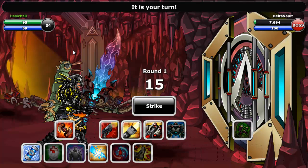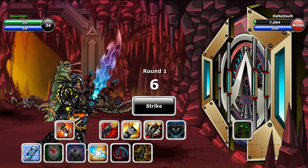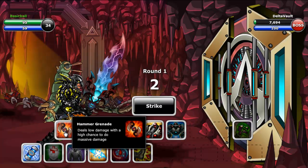This is the hammer grenade. The hammer grenade would be best described as a gamble. It has a low damage output, with a 50% chance to do a huge amount of damage more. Use it when you are feeling lucky and you want to do some high damage in a low amount of turns.